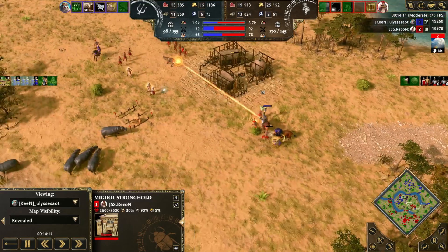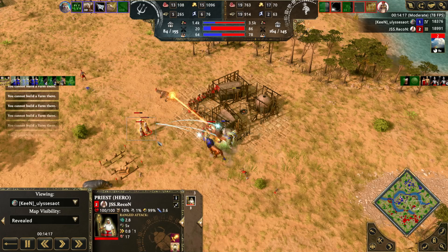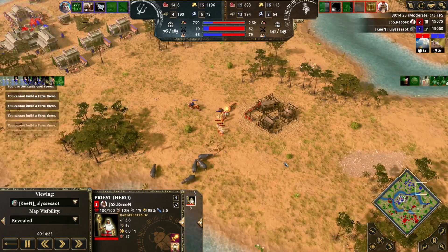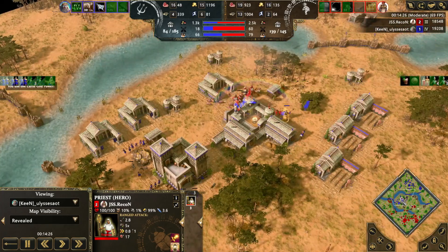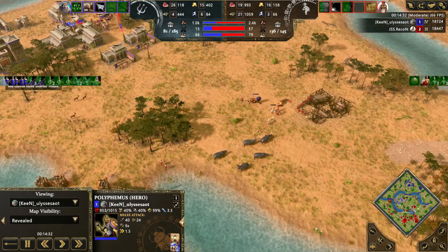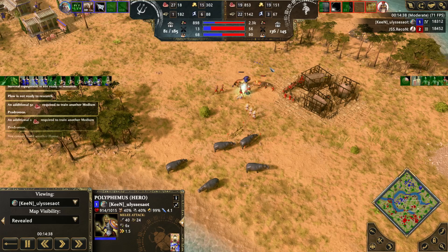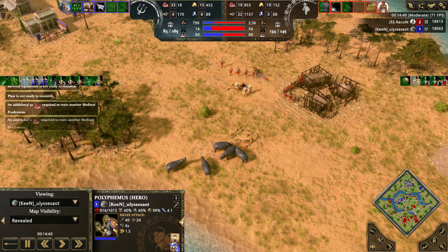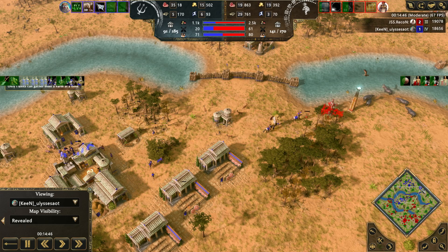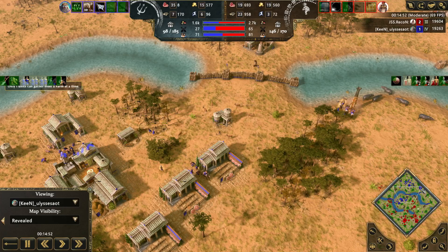The action is taking out villagers as we speak and his military is starting to crumble. He's now deciding to build a second TC while the Chimera human barbecue is going on. We have three priests trying to take down these myth units — he notices that and sends them back. The Chimera is down, did not make it out. The mythic hero is on the board, putting down some work. Military is swiftly reduced — villagers 71 to 80, military 61 to 23.